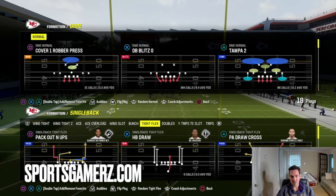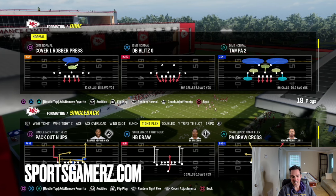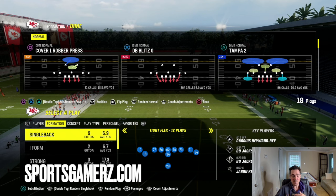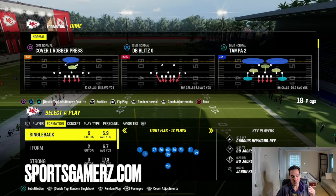In today's Madden 24 video, I'm going to break down by far the biggest glitch play in the entire game. We're going to be looking at the balanced playbook. This play is only found in the balanced playbook and it's going to be with the single back tight flex.